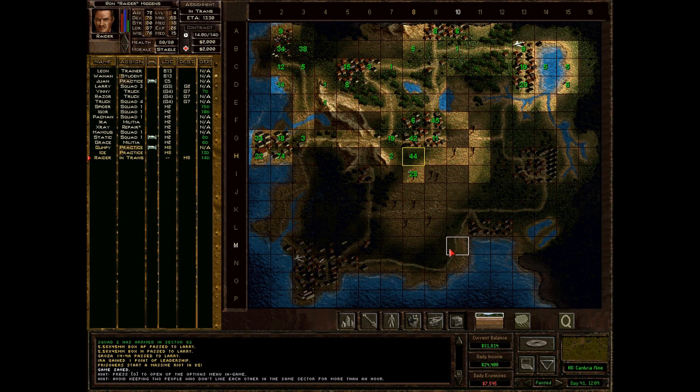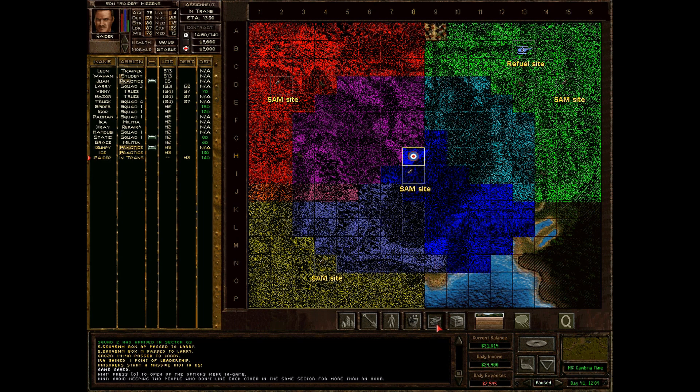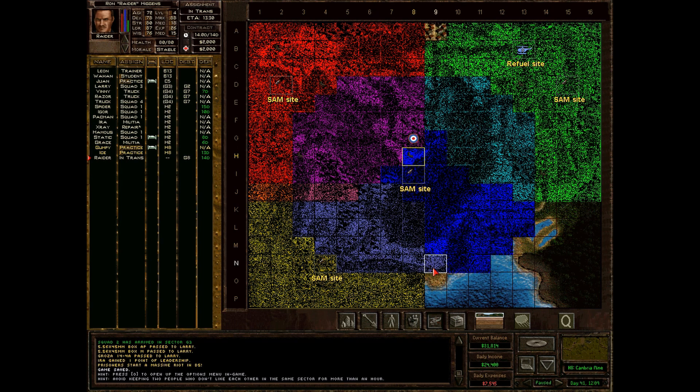Hello everybody, welcome to Let's Play Jagged Lions 2. In the last episode, I had a problem with Raider not being able to arrive at the Cambria Mine, the drop-off point for the new mercs. I played around with the game a bit, and if I move this drop-off point somewhere else, Raider arrives without any problem. I don't think he's even able to land - that's why the game gets hung up.